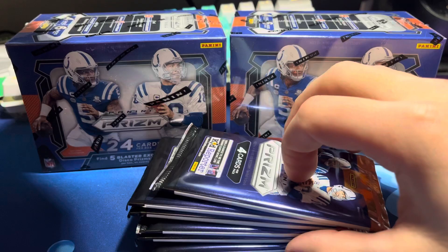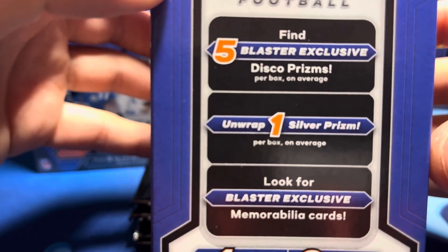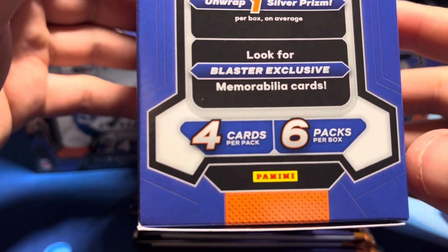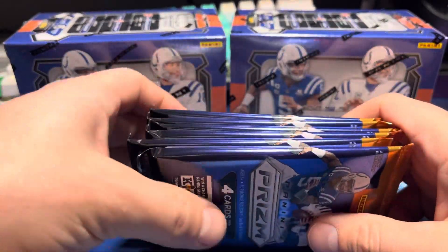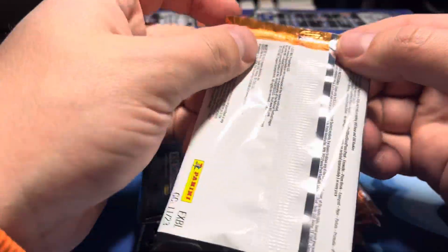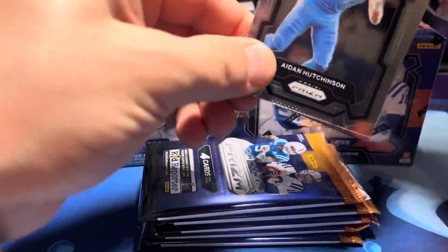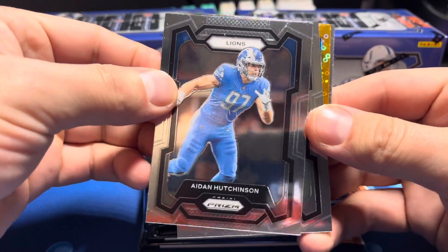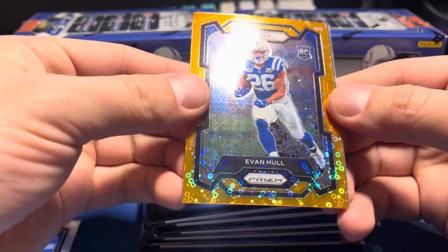There's some cool variation in Prism — variation silvers. You get five blaster exclusive disco prisms, one silver, and look for blaster exclusive memorabilia cards. You get 24 cards per box. These retail for $29.99 so you're paying like a dollar a card, which is kind of crazy. We're gonna go ahead and do this review — hopefully pull something worth more than $25 or $29, if not it was just a poor attempt.